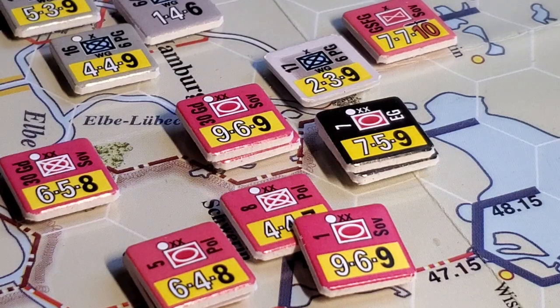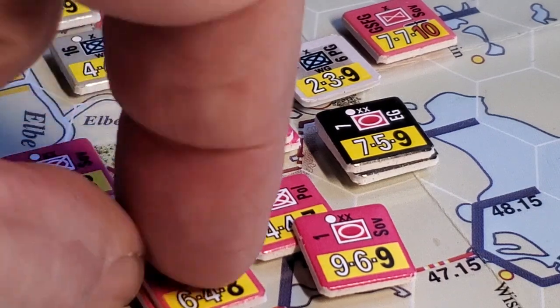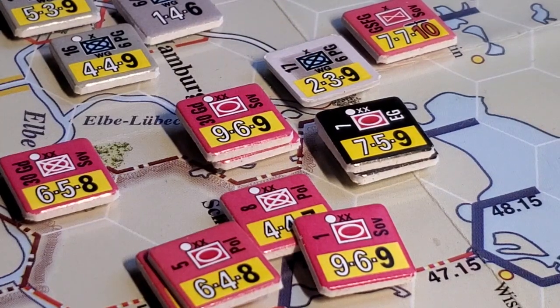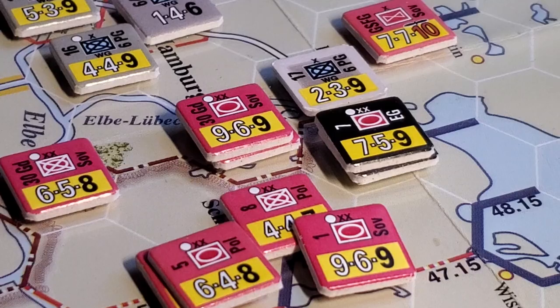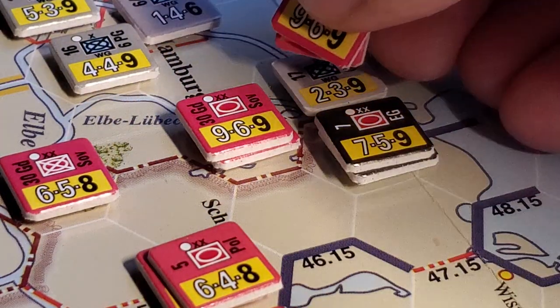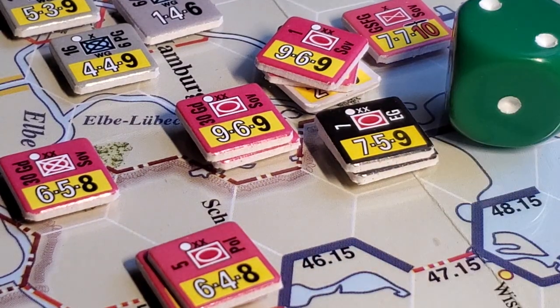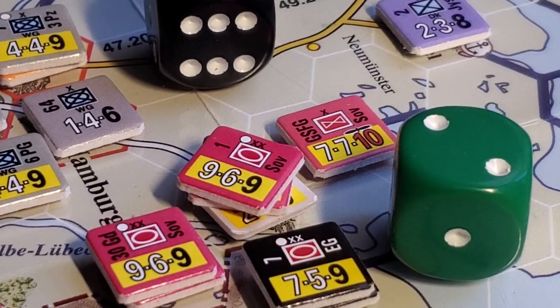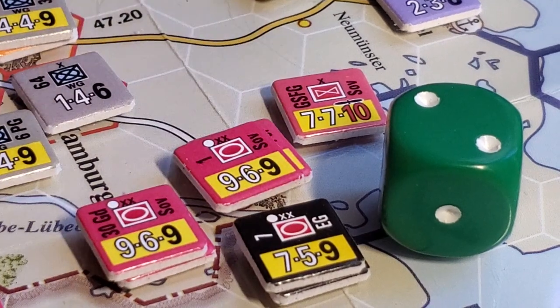Since he's already reduced, it'll drop down to three to one. I'm going to roll one die for these guys coming in to try to overrun. I roll a two — three to one on a two — that is no loss. And then a five for the bad guys, which means they take a step loss. We can push this guy out of the way — with an overrun I've got to end my move there.